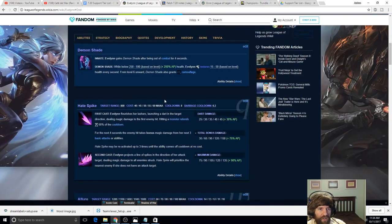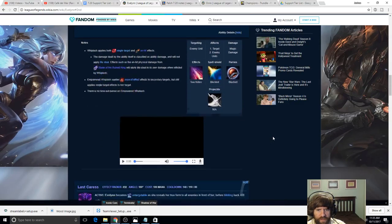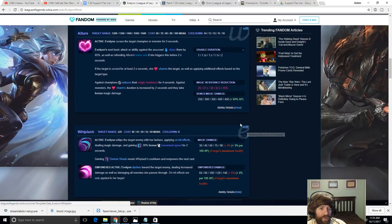But if she has a detection range like Twitch where they can see her coming, that's a problem. Her ult says she dashes toward the enemy, but I don't know how far that dash is. If it's only 225 it won't matter much, but if it's like 500 then maybe that works as a gap closer. A lot hinges on how far that Whiplash dash is — if it's 500 that's pretty good.